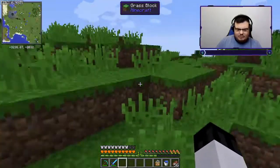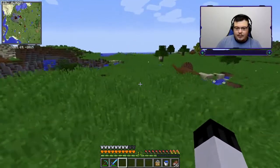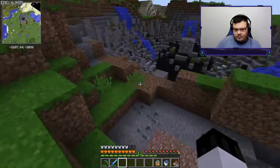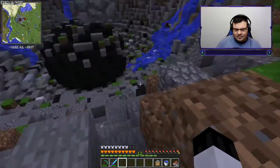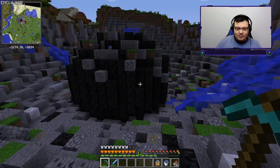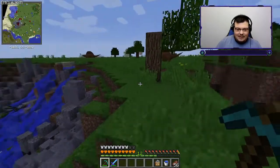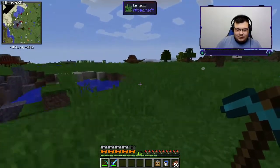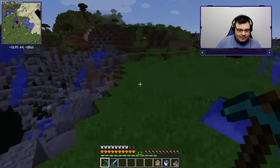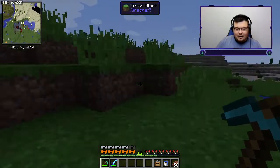Where to look — that's the big question. Yo, we might have already found one! This looks like something — it is getting close to night time so I'm really hoping this is what it is. No, it's sky stone — not what I need. Dang, that's not cool. I was really hoping it was going to be that easy, but nope, that's sky stone.